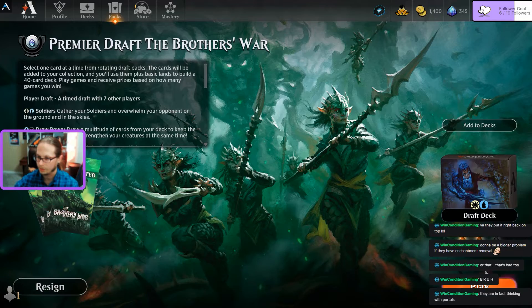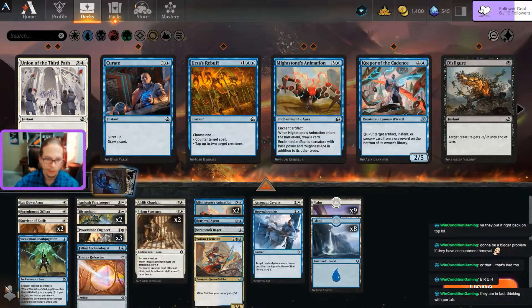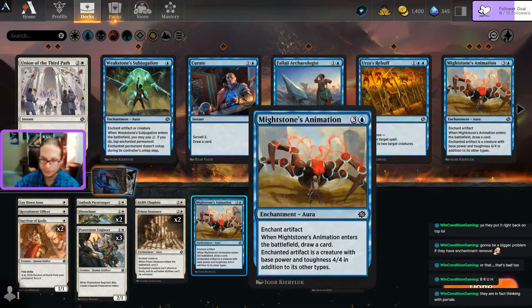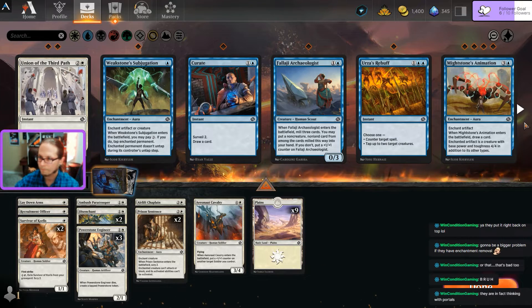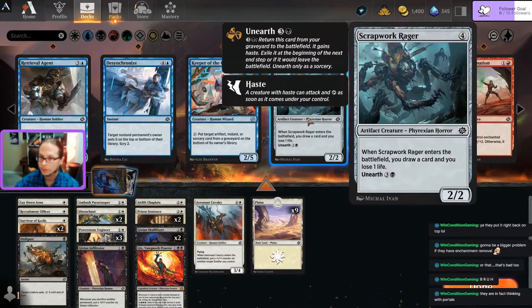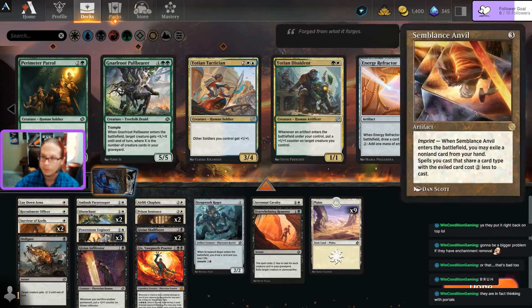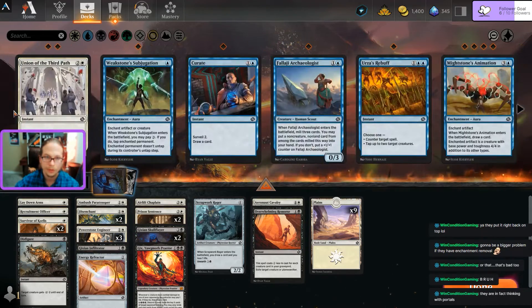You know what, I'm going to see what would have happened. Blue be gone! I'm going to sideboard out half my deck because I want to know how the black-white with Gix would have worked. Where are the other cards I was going to use?